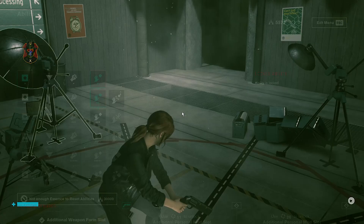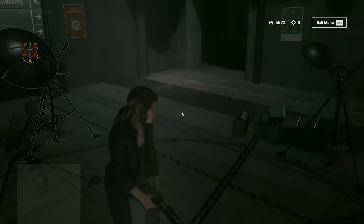For modding or upgrading weapons or character, go to Astral Constructs. Select weapon forms to construct different weapons of your choice.